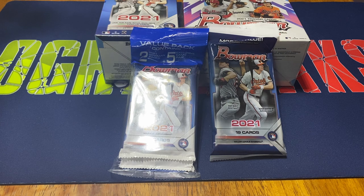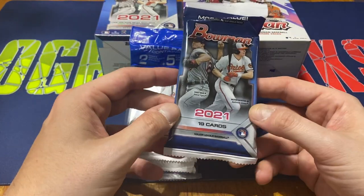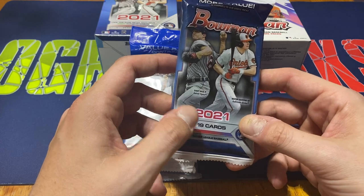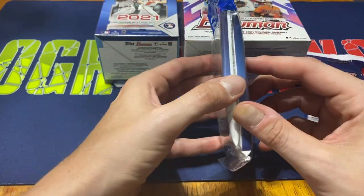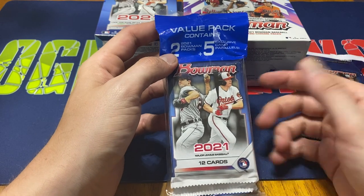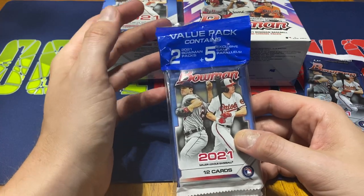Except for the regular retail packs — the 12-card packs, maybe 10-card packs. You basically get that right in one of the value packs. I have one of the regular value packs, 19 cards per pack. These are $9.49 at Walmart right now. Then you've got one of the value packs with two single packs plus what's supposed to be a five-card camo pack, but they just put the five cards within the two packs. These are retailing at about $15.98.